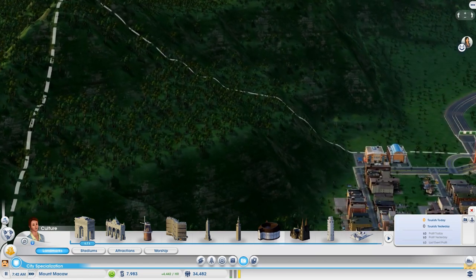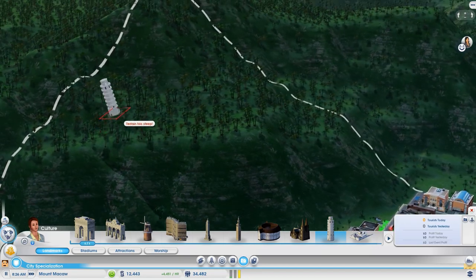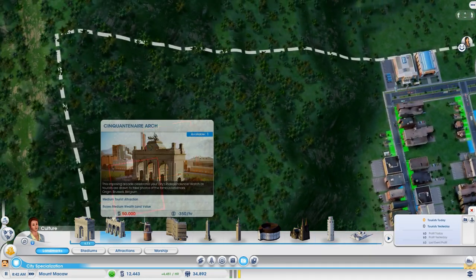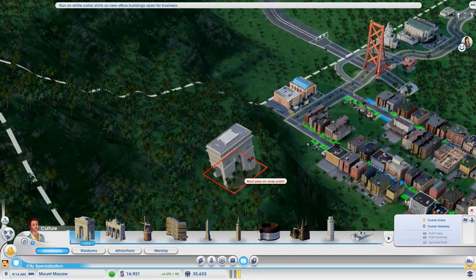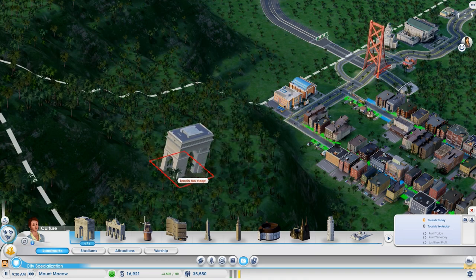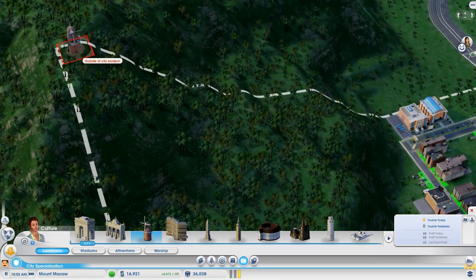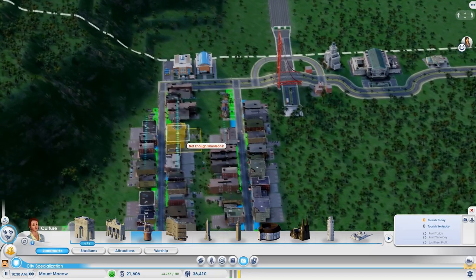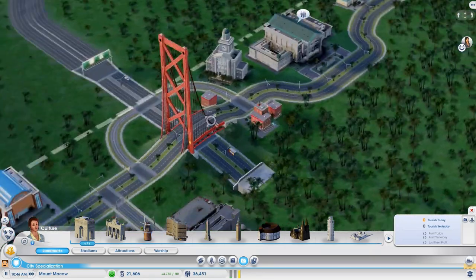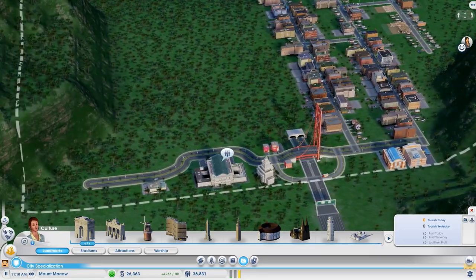I want to put some sort of landmark on top of this hill. Maybe the leaning tower — that's kind of interesting. It must be plopped on a snap point. We'd have to put something small up here because of the terrain. There's also the Dutch windmill — imagine having that all the way up here. I think I'm going to keep this suspension bridge of derp right here because I just like it.